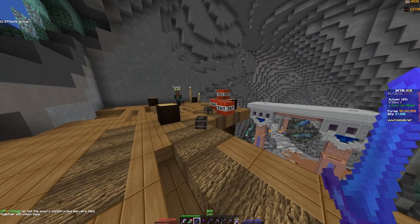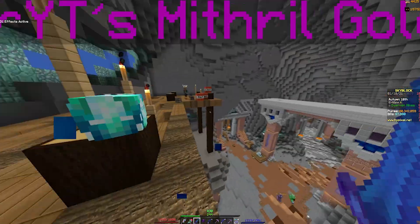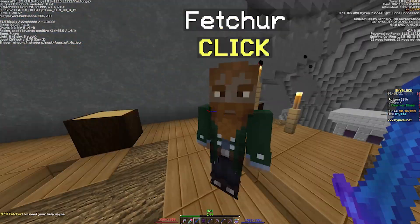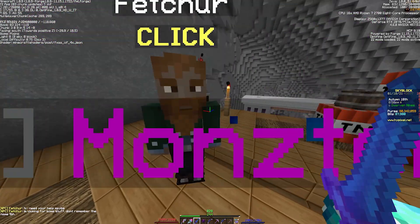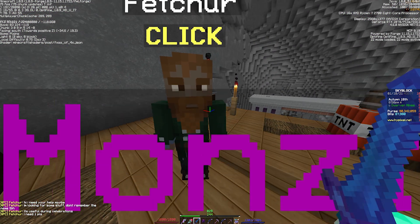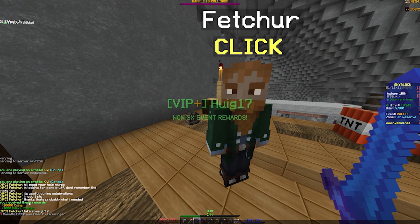There are also a couple of secret or side quest NPCs spread around. This one, Fetcher, is right next to spawn — coordinates are on the top left of the screen. Every single day you can come to him and he'll ask you for a couple of different things. Today he wants a firework. Whenever you give Fetcher what he wants, you'll get 1,000 Mithril Powder.